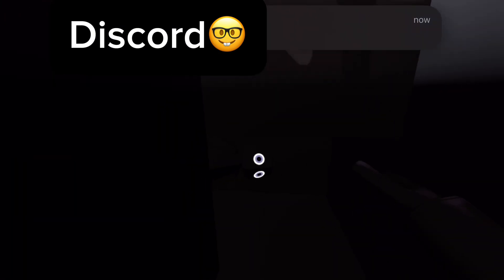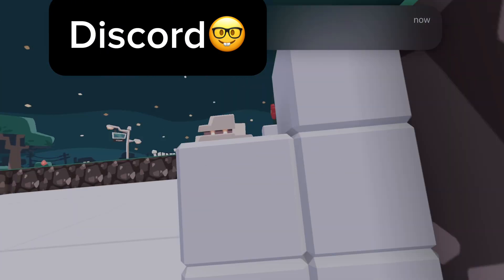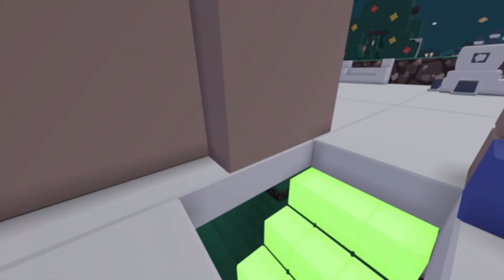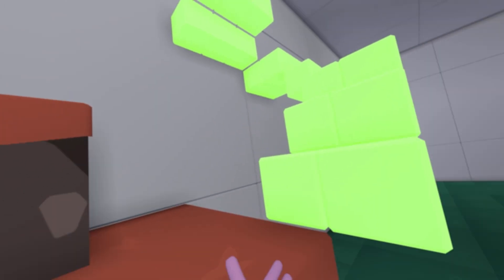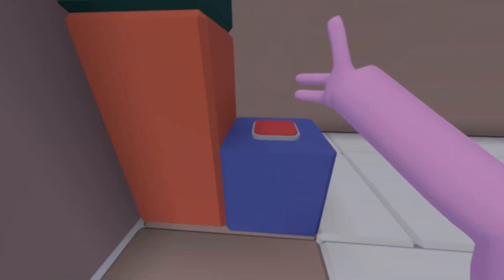We have this black teleporter here and there's supposed to be a decoy here — it'll be this decoy that you can get scared by, but I might fix that. Moving on, we have this carrot my friend made. Once you press this, you will fall in here. You can just take the boring way and go down these stairs.